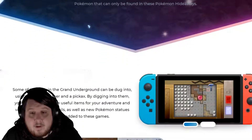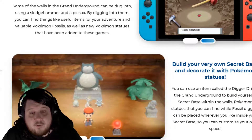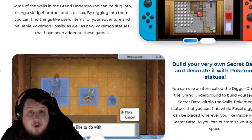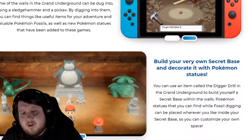Among Pokémon that inhabit the Sinnoh region, there are some Pokémon that can only be found in Pokémon Hideaways. Some of the walls in the Grand Underground can be dug into using a sledgehammer and a pickaxe. By digging into them, you can find things like useful items for your adventure, valuable Pokémon fossils, as well as new Pokémon statues that have been added to these games.